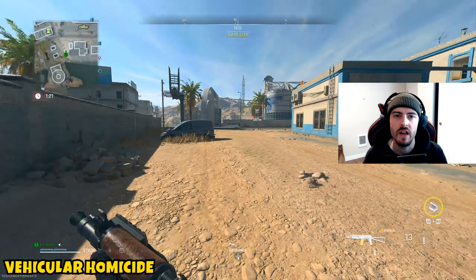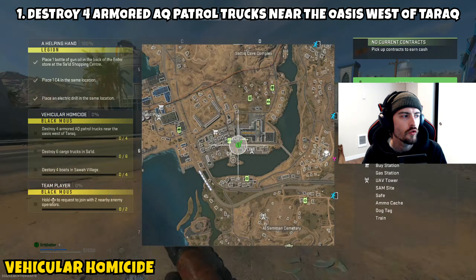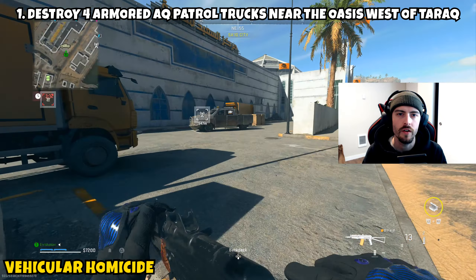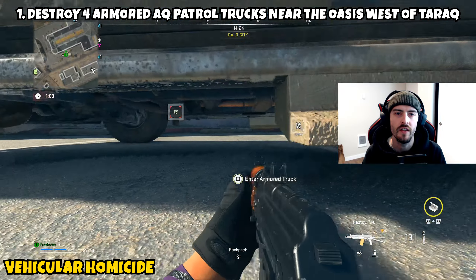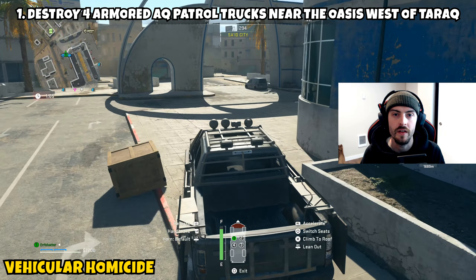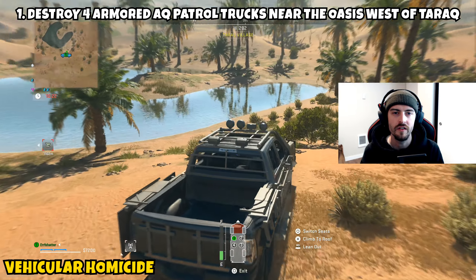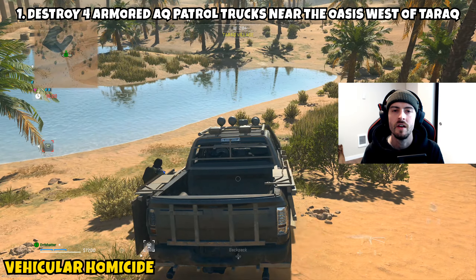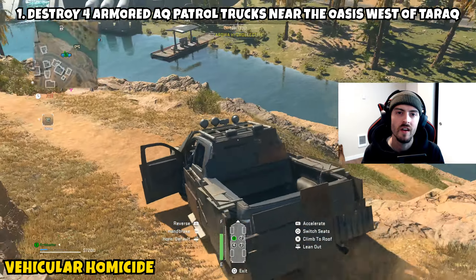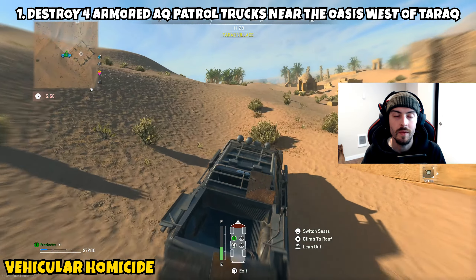First up is Vehicular Homicide. Part 1 asks us to destroy four armored AQ patrol trucks near the oasis west of Torok. The area of water west of Torok is where you need to be. The trucks you're looking for are the vehicles that AI actually drive around the map — not ones that spawn naturally, but the ones a group of AI drive around in. Eliminate all the enemies and you'll have access to one of their trucks. Take it to the oasis area.